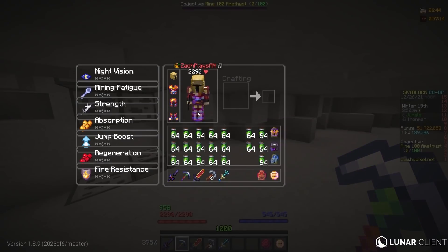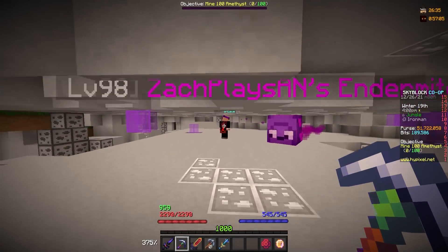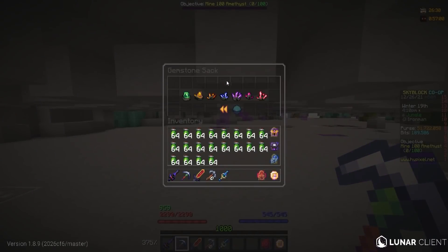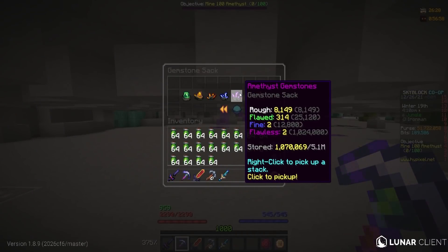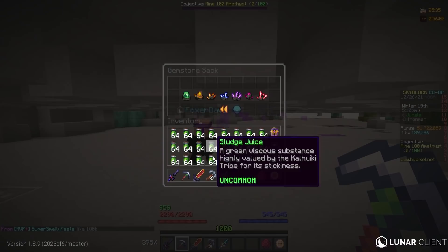It is absolutely beautiful — all of the sludge juice that we need for our four gemstone mixtures has now been obtained. All that's left is for us to go ahead and get the gemstones. I'm going to start with amethyst. I have a little bit saved up, but not too much — a couple flawless. I'm actually going to do some math to see how much I need in total, because then we'll know exactly what we have to grind for. I need 16 fine of each for these four.